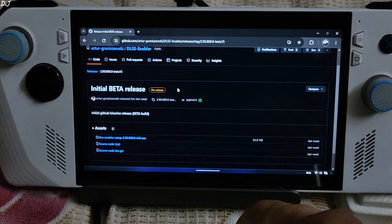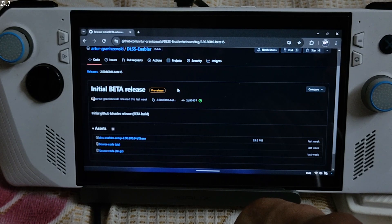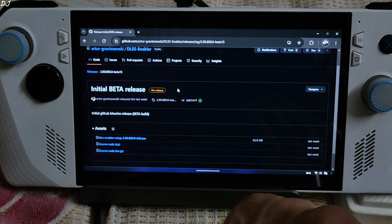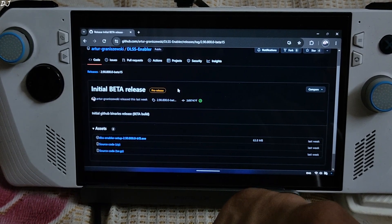Welcome back guys. In this video I'll be showing you how to enable AMD's FSR 3 frame generation tech for absolutely free in A Plague Tale Requiem, Spider-Man Miles Morales, and Ratchet & Clank Rift Apart. I'll be running these games on my ROG Ally. We'll be using a program called DLSS Enabler, version 800 Beta 15 build. You can download it from GitHub's website — I'll give the link in the description.